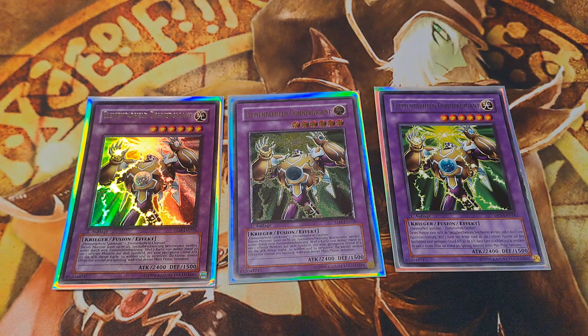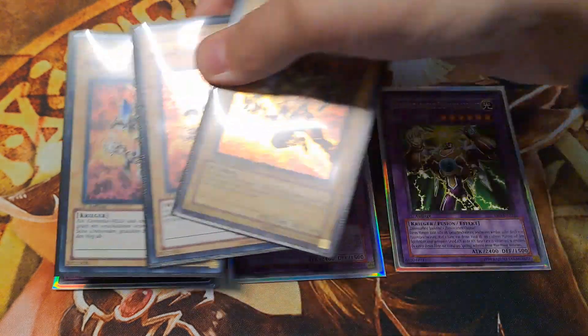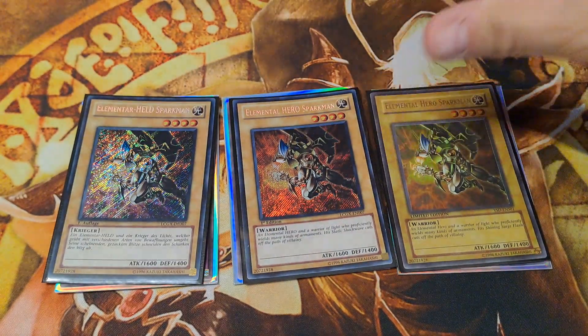Thunder Giant can only be summoned by proper Fusion Summon, which excludes Metamorphosis shenanigans. Therefore, I maxed out on his fusion materials — that is by playing triple Elemental Hero Sparkman and three copies of Elemental Hero Clayman.